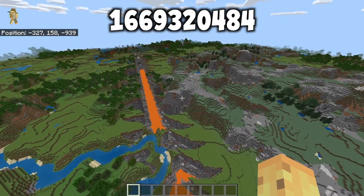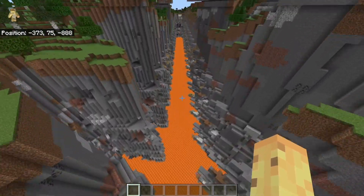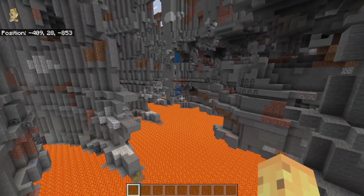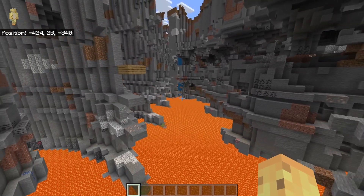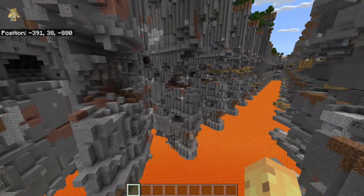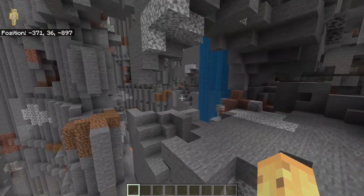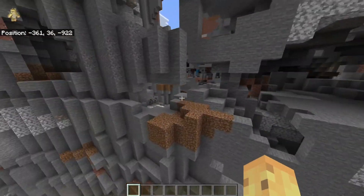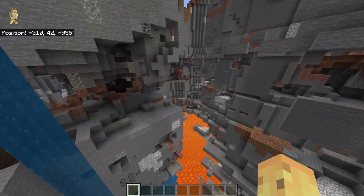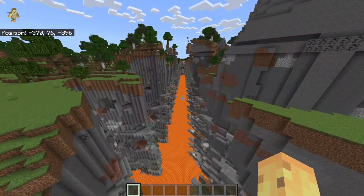This set of digits probably doesn't mean anything to most of you, but some of you are realizing - not the infinite ravine seed. Yes, the seed that gives you an infinite ravine in both directions along the negative X. It's one of the most fascinating broken seeds in Minecraft's history. This will no longer exist after Caves and Cliffs, because they fixed the exploit in the code and changed the world decoration engine so that most points will not use this seed.